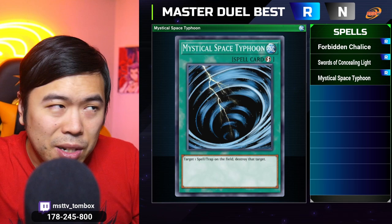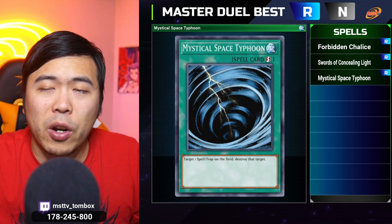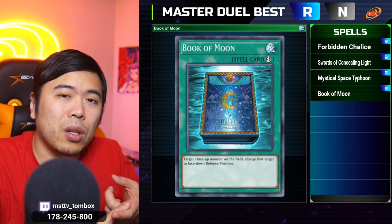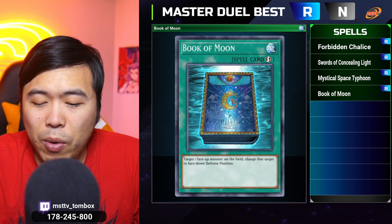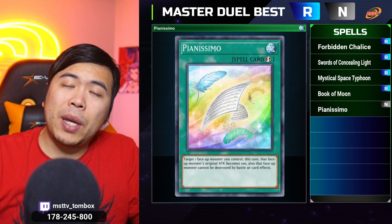Spell card number three is MST — Mystical Space Typhoon. That is not what my channel stands for, by the way. You probably already have three copies of it from the structure deck you got to start the game. It's just generic spell and trap removal. Spell card number four is Book of Moon. It's very useful for removing lingering effects on the field — things like Winda, Barrier Statue of the Stormwinds — if it's targetable, you can flip it face down so their effects get turned off. You can also use it more aggressively to take away your opponent's opportunity to make an Xyz, Link, or Synchro, because without stat lines you can't overlay on top of them.